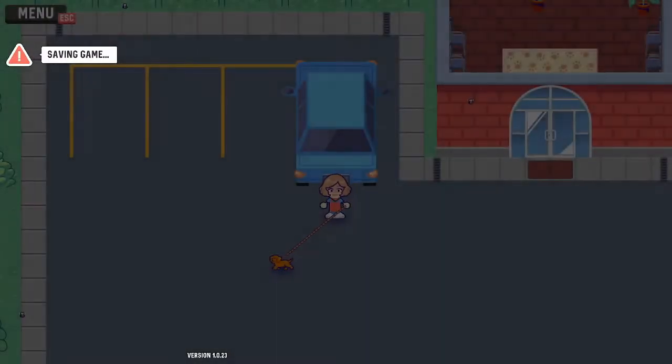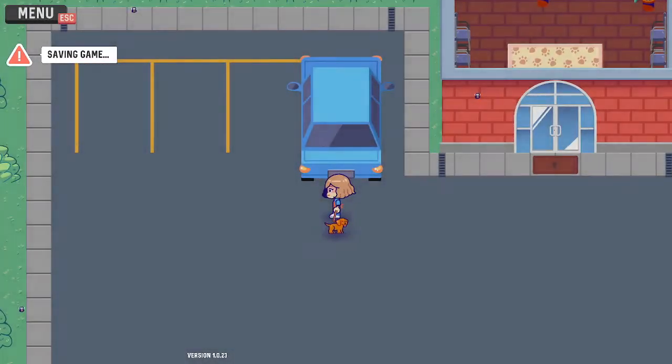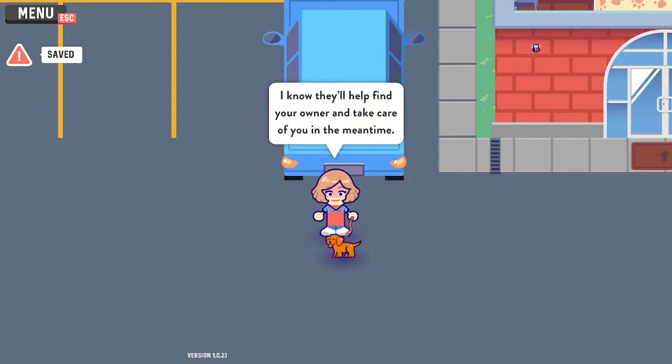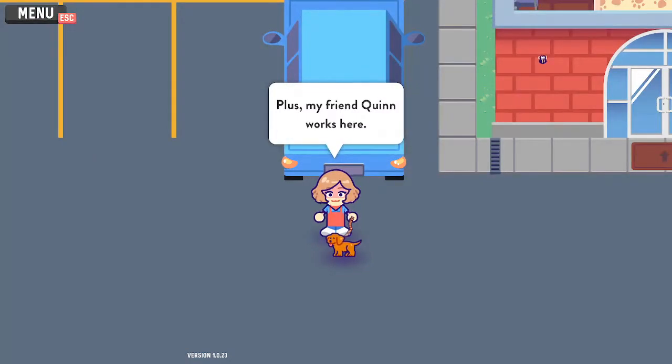It's a lot less stinky, at least. Alright, we're here. This is where I got Sakura. I know they'll help find your owner and take care of you in the meantime. Plus, my friend Quinn works here. We're not going to question it — let's go inside.